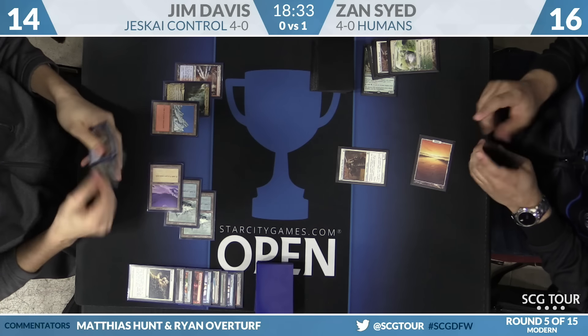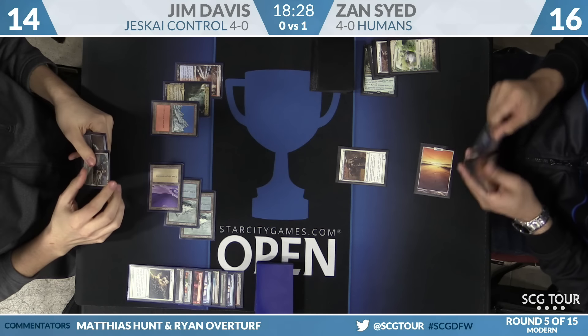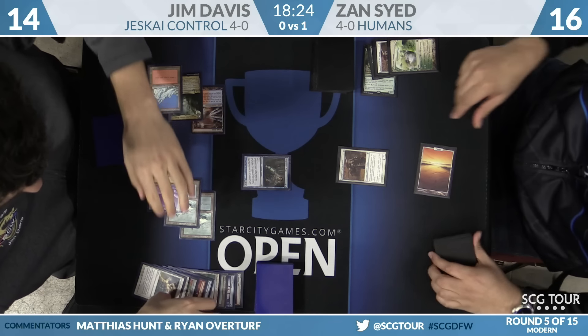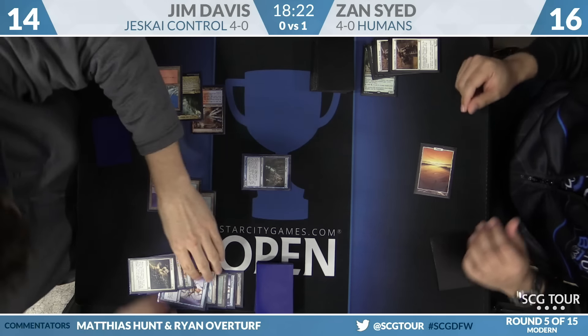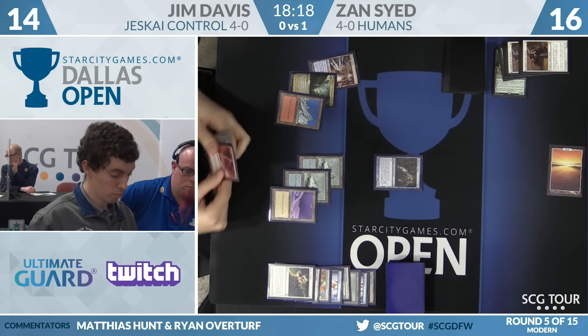Champion of the Parish from Zan — an acceptable loss because Zan can't do anything of meaningful impact. Jim is going to snap-Path it. He doesn't have white mana, so he'll snap-Bolt it instead. Everything's dead. Back to Jim — board clear, opponent on one land, Azcanta online, Bolt in hand, Elspeth in hand.